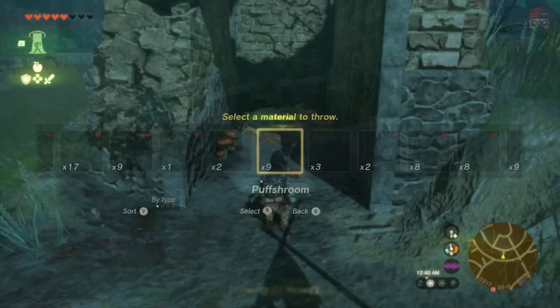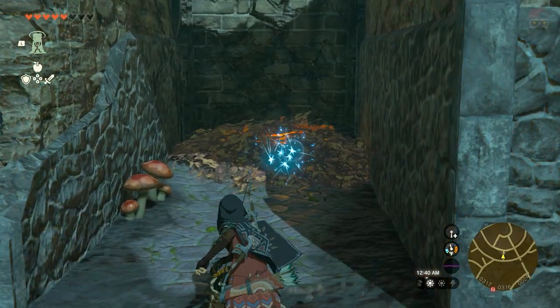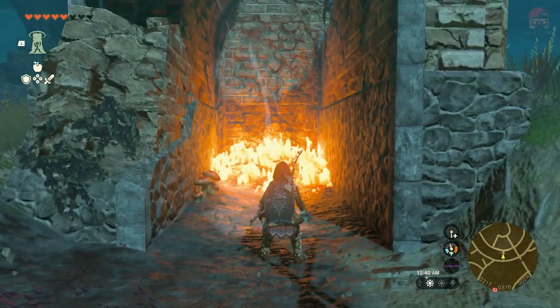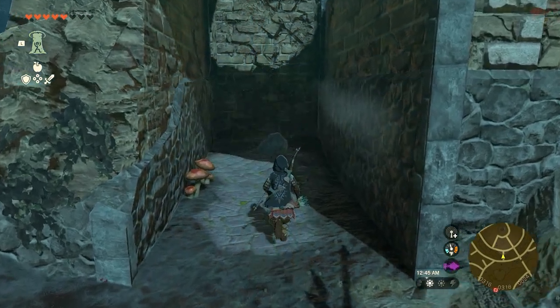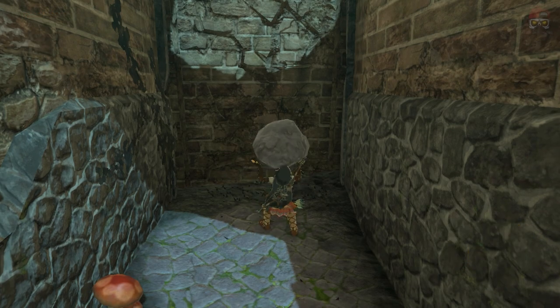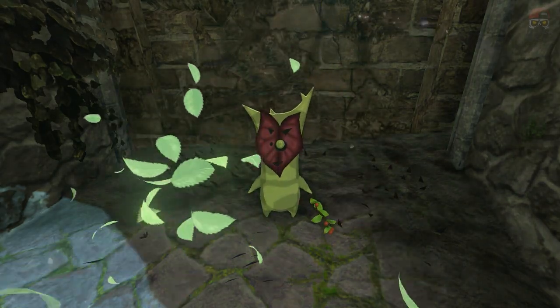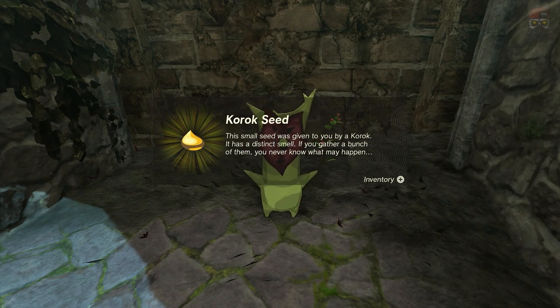The third one is kind of similar. You're going to find piles of leaves, so you're going to have to burn them. I'm going to go ahead and burn this pile. Underneath there'll be a Korok — usually there's a rock you have to pick up underneath, and then there's a Korok under that. So pile of leaves, and then under that, you'll find a Korok.